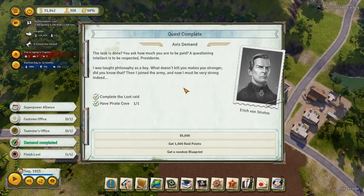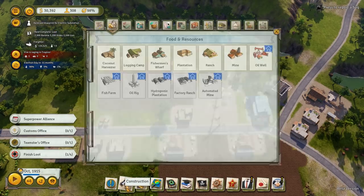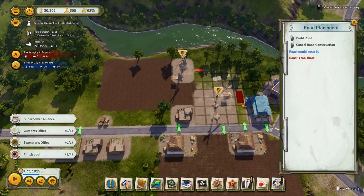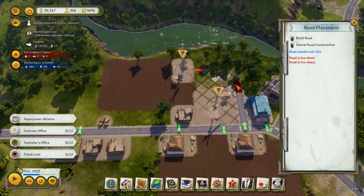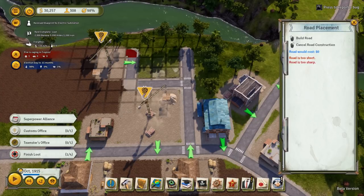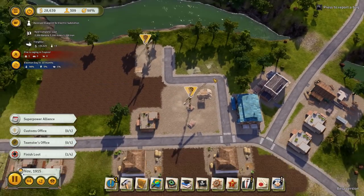The task is done. Our raid was completed — let's get a random blueprint. Why not? We don't really need raid points right now. We have $5,000 — we'll be fine for the money. Let's get the blueprint. And the substation — cool, that actually worked out very well for us. So we're going to need to get a road connected up to here. Let's get this out to here, and then something like this. That little block over here we may delete, and we'll work something else up here at some time.